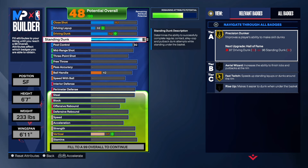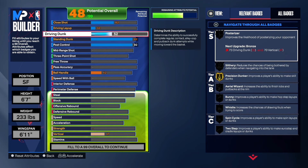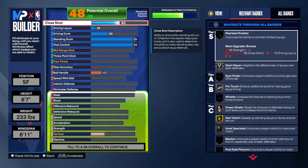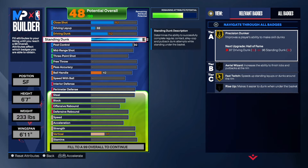I gave you a 92 standard dunk to go along with it. I know you're probably saying, 'You're 6'7", you don't need a 92 standard dunk,' but I have a build with a 92 standard dunk at 6'7" and I promise you it's worth it. The dunk attribute carries over. With layup you're going to make layups, and close shot is solid too.